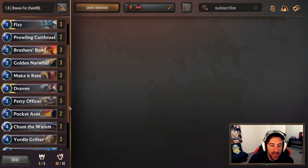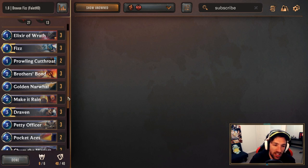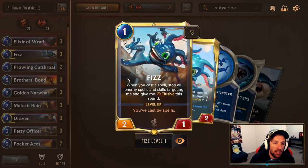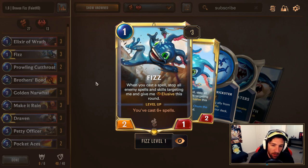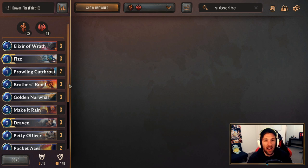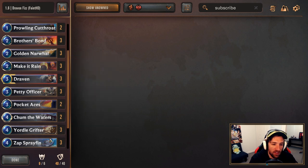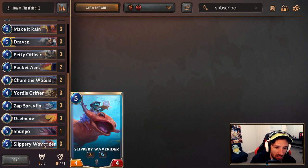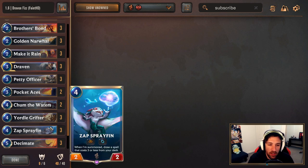Shall we jump over to the mulligan? Playing for the board and playing for the curve is super relevant, especially in a lot of these digital card games. Finding cards like Fizz in the opening hand, Prowling Cutthroat, Golden Narwhal, and especially Draven are going to be quite useful. Even though protecting Fizz is important, you should still be playing it with the mindset of an aggressive deck — play Fizz turn one a lot of the time even if you can't protect it. Outside of that, cards like Make it Rain might be useful in certain matchups, as well as keeping a curve going into Petty Officer or Zap Spray Fin. We probably won't be keeping Slippery Wayfinder, Shumpo, or Decimate — we'll draw into them later.